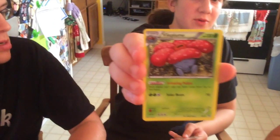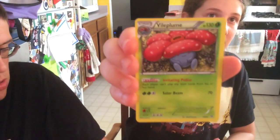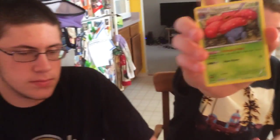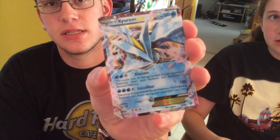They reprinted Vileplume where it cancels out item cards — nobody can play item cards. Irritating Pollen. I'm pretty sure that's the exact same ability. And I got a Camerupt EX, whose first attack is like the old Camerupt where it does 30 to everything.